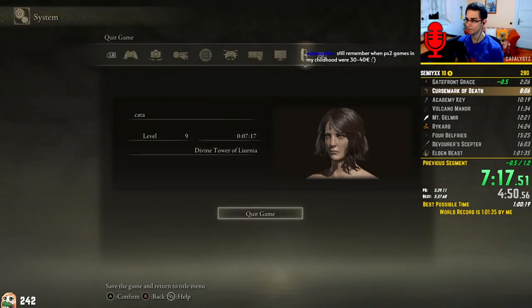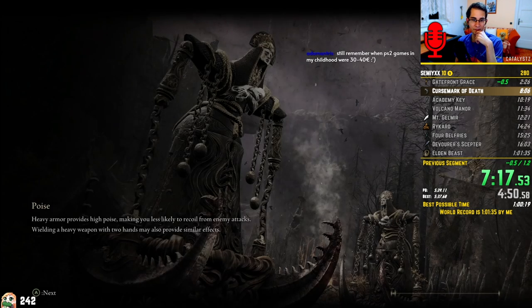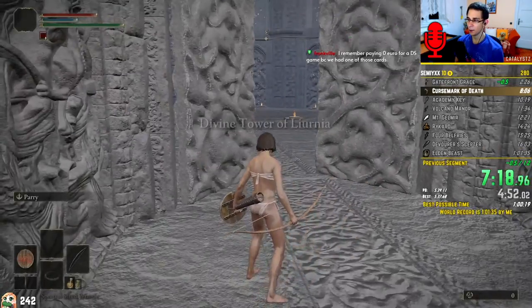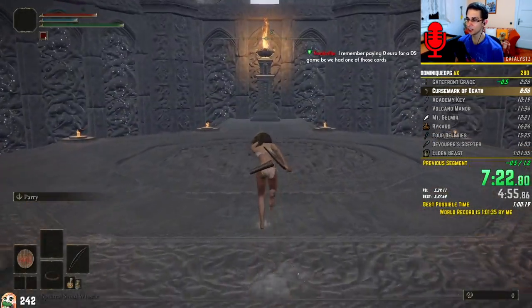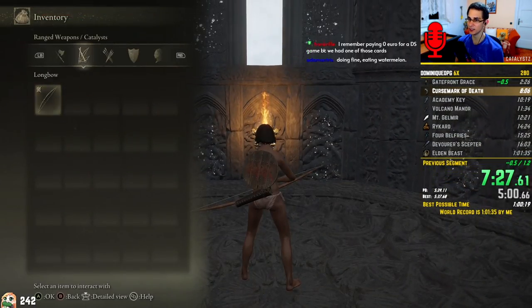You also see me reload the game on this doorway. This is because in order to ensure the fairest possible competition, the speedrun is timed using the in-game time, which cuts out all of the loading screens. This way people with inferior machines and slower loading times are not disadvantaged. It does, however, mean that some animations are better skipped by reloading the game, such as opening this tower door.